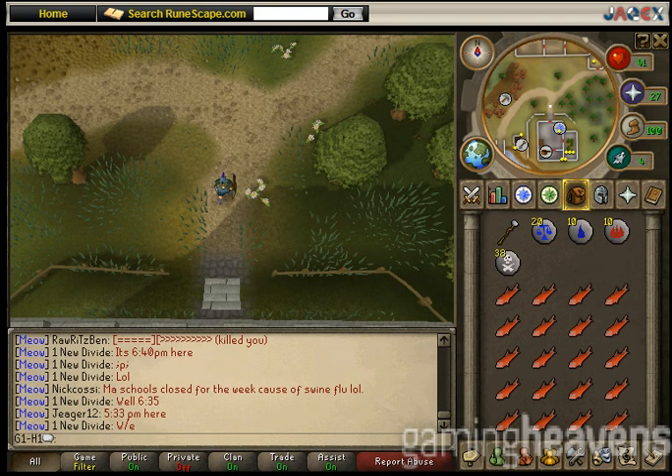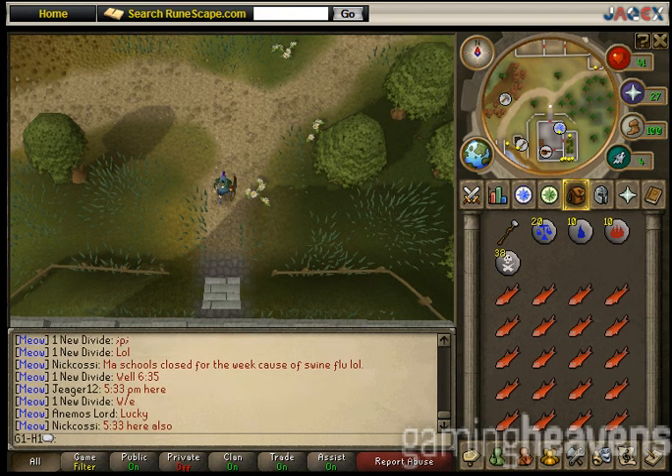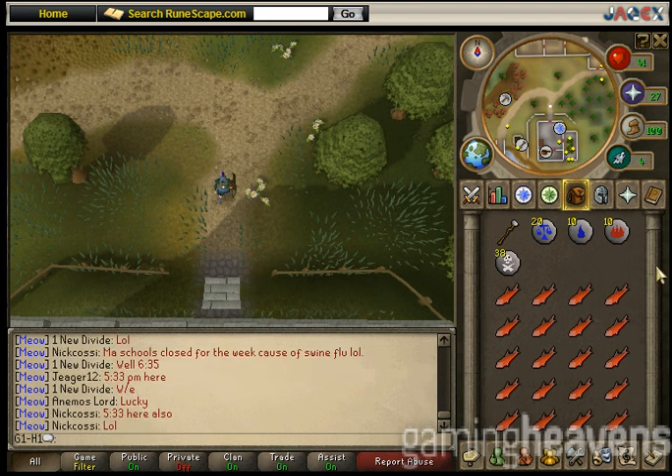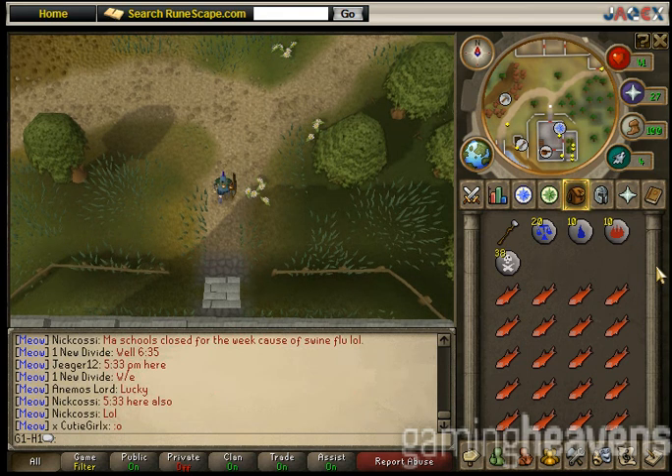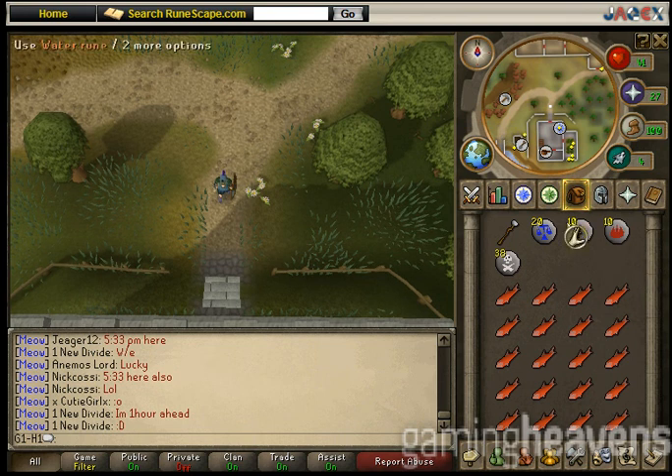43 prayer does help as you can protect from melee. On a note, this was recorded November 3rd, 2009. If there are any inconsistencies — as I know there are in my first Dragon Slayer guide — please keep in mind that Jagex does change its quests and I can only make so many updates. So this will probably be my last guide on this. Hopefully they do not change it again.